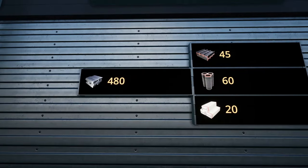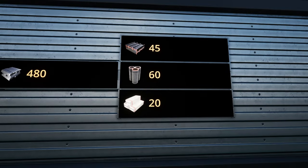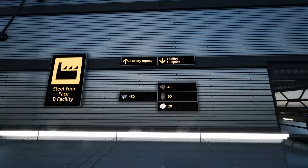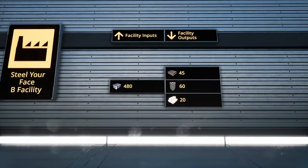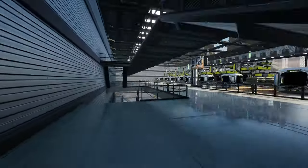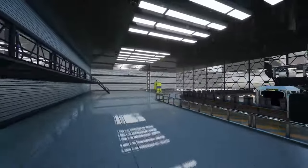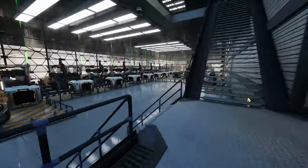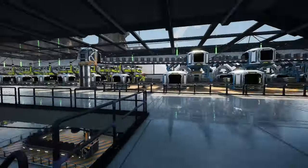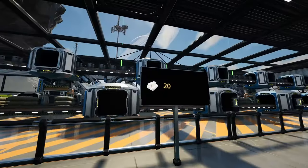This facility takes all 480 per minute steel ingots and gives me these products — most importantly, 20 encased beams per minute. This is mostly for construction, but I'll have excess for more complicated parts down the line. It's got two floors: on the bottom are the steel constructors and limestone sourcing for concrete, and on the second floor are the concrete constructors and the final assemblers for encased beams.